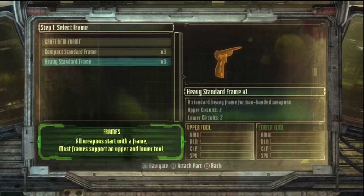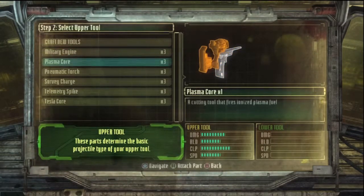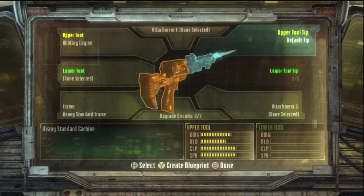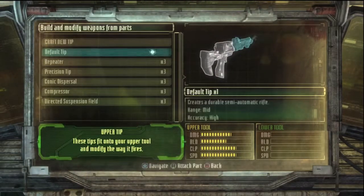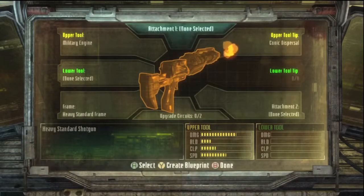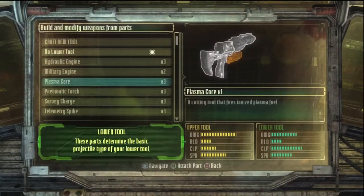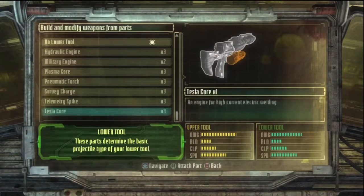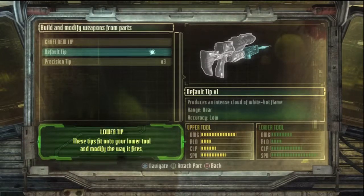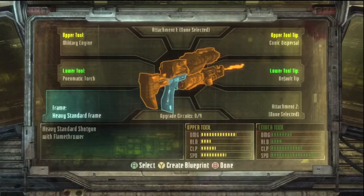I basically made it usable and it's pretty good. What you do: get a heavy standard frame, of course, because you can't really make a shotgun without one. Get a military engine, get the upper default and upper tool, put a chronical dispersal on it as the bottom. Put a pre-pneumatic torch — I'll just call it a torch — and leave the default tip. The ice one doesn't do enough damage, so just don't do that.